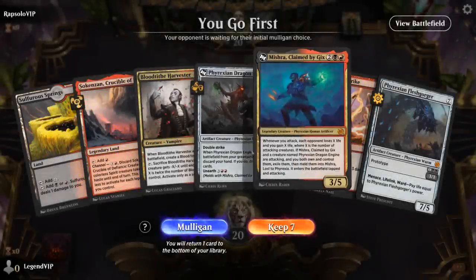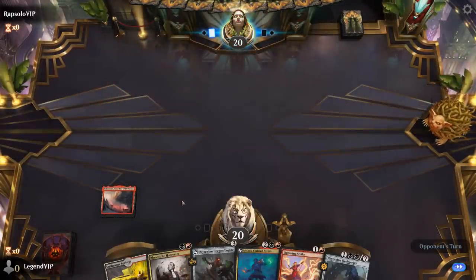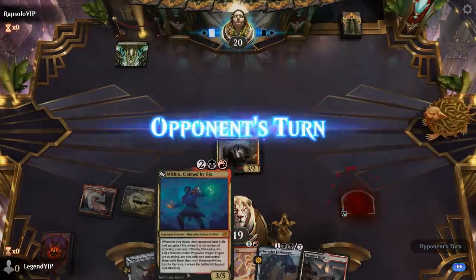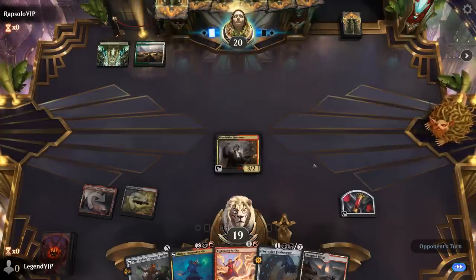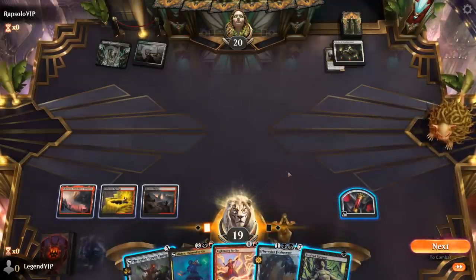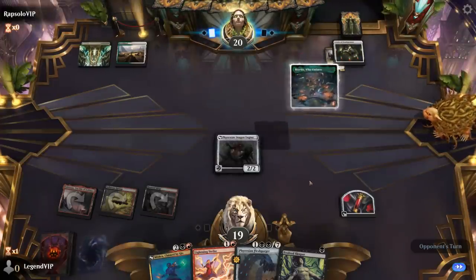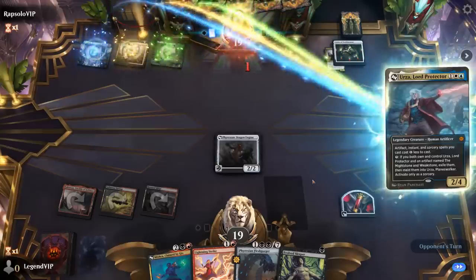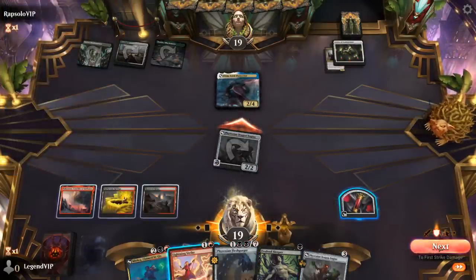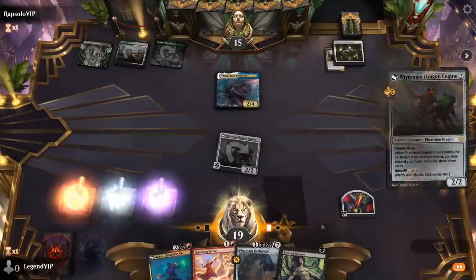We're on the play and we have both Dragon Engine and Mishra — so I'm going to keep. I'll play Crucible in case we draw a Swamp so I don't have to take damage to cast my 2-drop. Hopefully we just get to curve out — Engine into turn 4 Mishra. Circle of Confinement deals with Harvester. I still like Dragon Engine. Could also go for Fleshgorger first, but Dragon Engine has the highest upside if we curve out with Mishra. There's Urza, Lord Protector — I can attack and then Lightning Strike to finish it off. Opponent takes it.